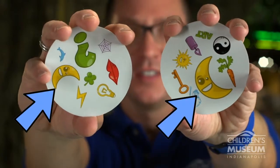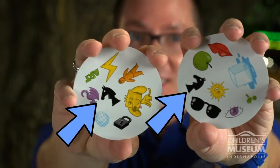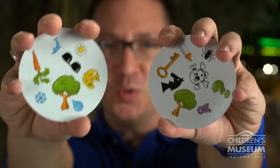There are two matching symbols per card — two moons, chest pieces, dragons, two trees.